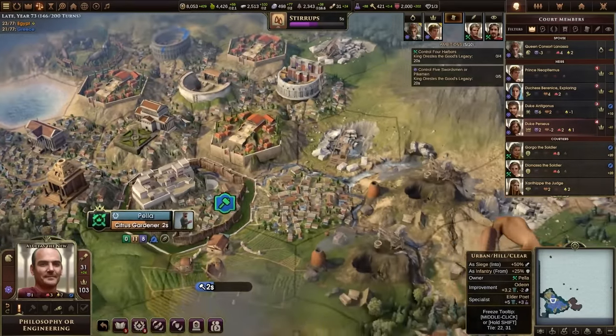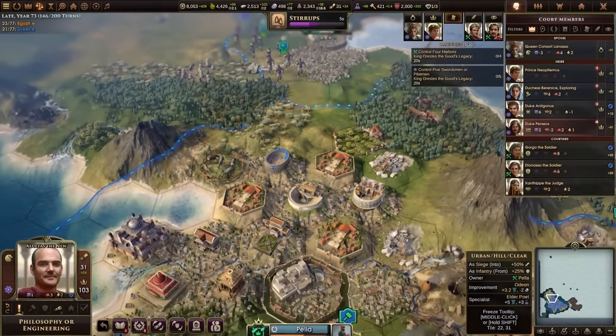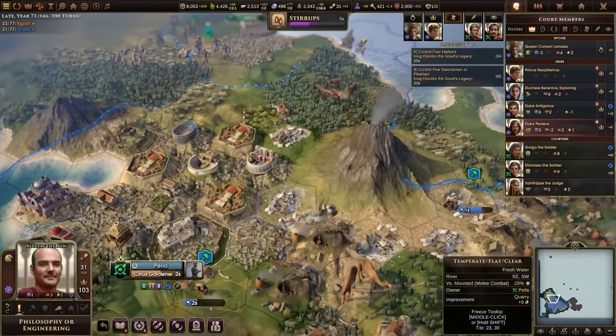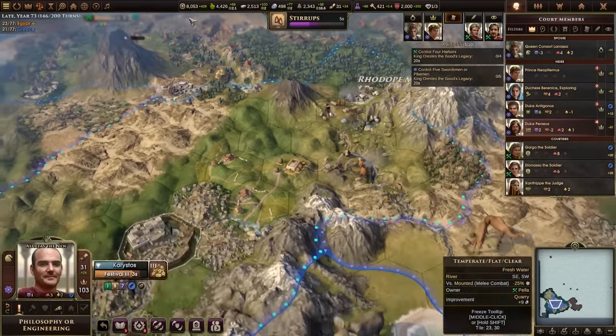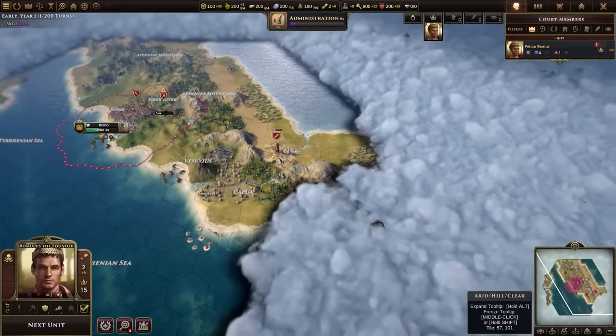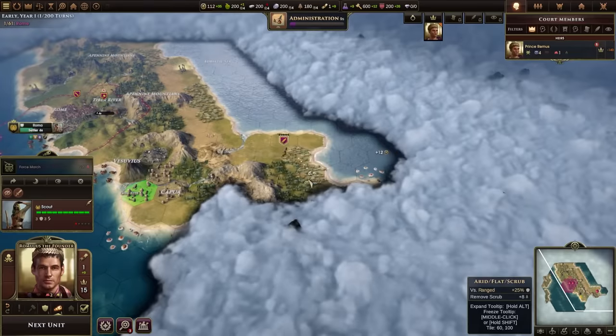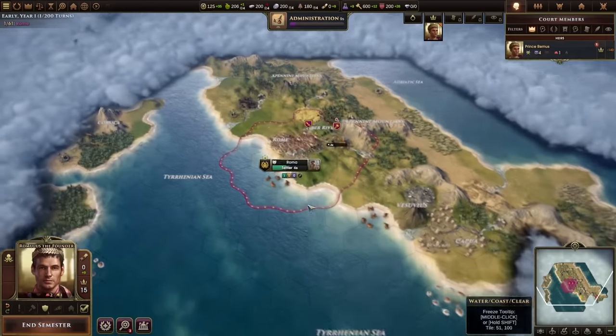On the other hand, the world generation looks a little bit off sometimes. I always seem to spawn near a bunch of volcanoes regardless of my settings, and the placement of ecoregions like deserts can feel slightly arbitrary. But if you don't want to leave things up to chance, there are also handcrafted maps of the Mediterranean and the Middle East with historical start locations.